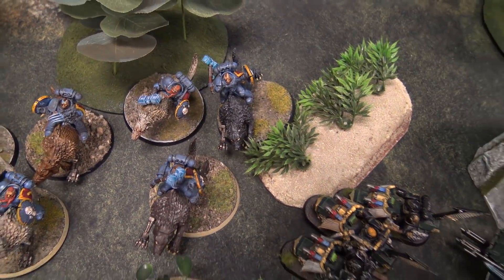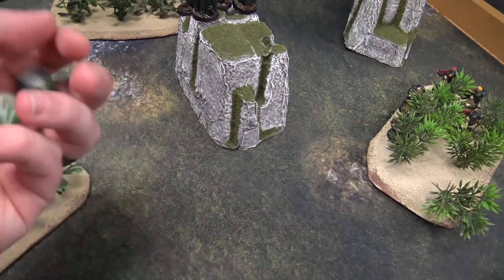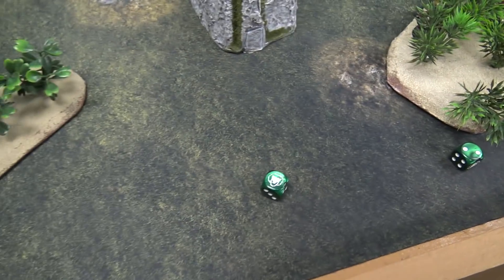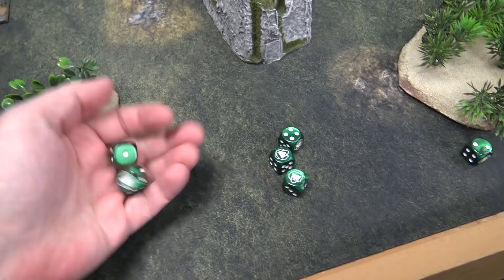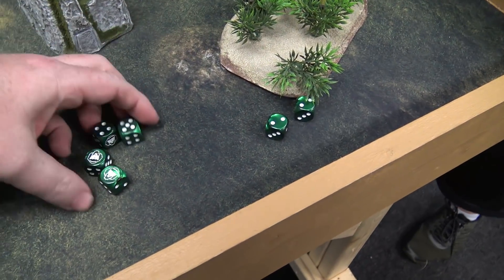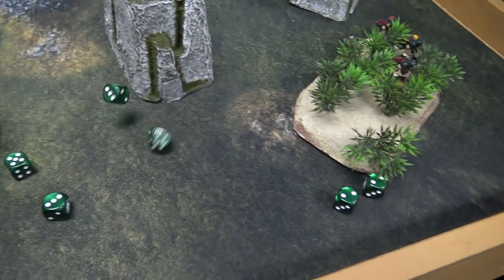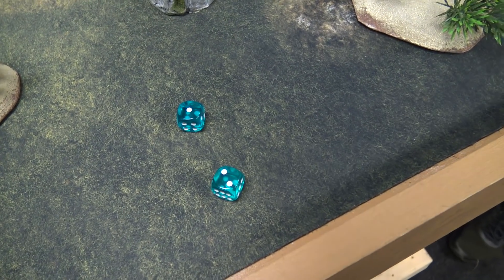My Black Knights supercharge into the second Thunderwolf Cavalry squad — two shots each, rolling one at a time, hitting on threes and rerolling because of Samael. Four hits, strength eight, wounding on threes — two wounds at AP minus three, rerolling ones from the Talonmaster. Both invulnerable saves fail — one Thunderwolf dead.